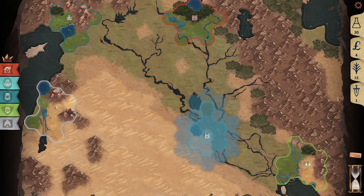Power is projected from cities and units. For cities, each population grants 1 power, so a city with a population of 4 has 4 power. That power is at full strength on the city tile itself and reduces by 1 for each tile away from the city that you travel.